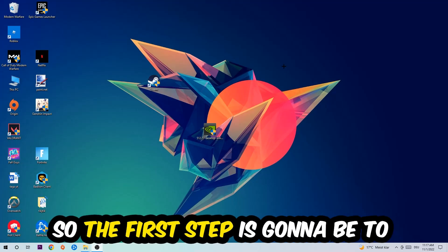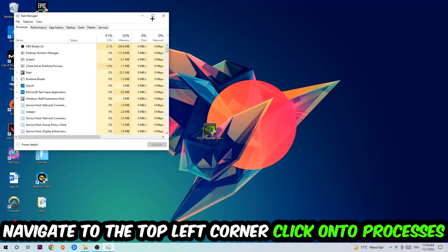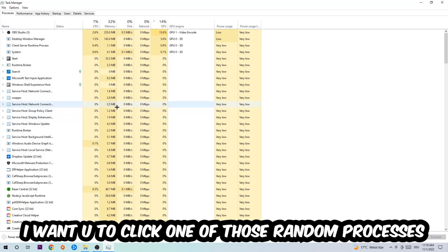So the first step I would recommend for everybody is to navigate to your taskbar, right-click it, and open up your Task Manager. Navigate to the top left corner, click on Processes, and once you click Processes I want you to click on one of those random processes.